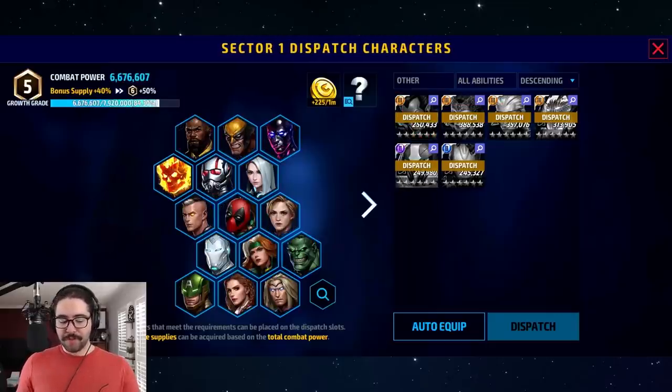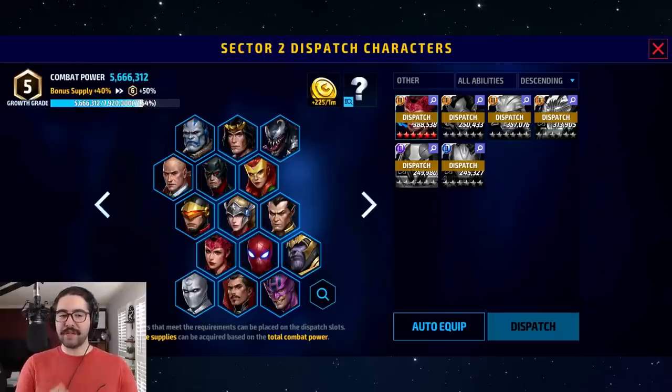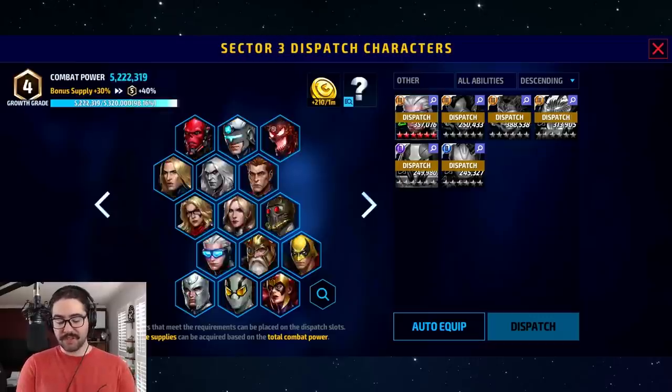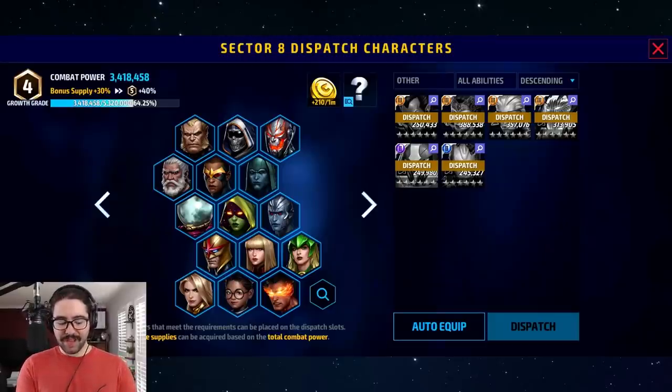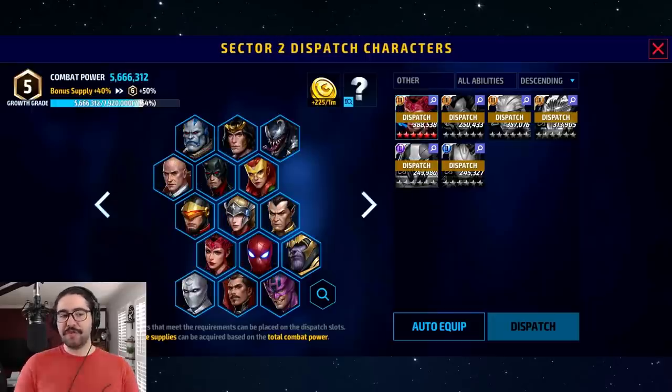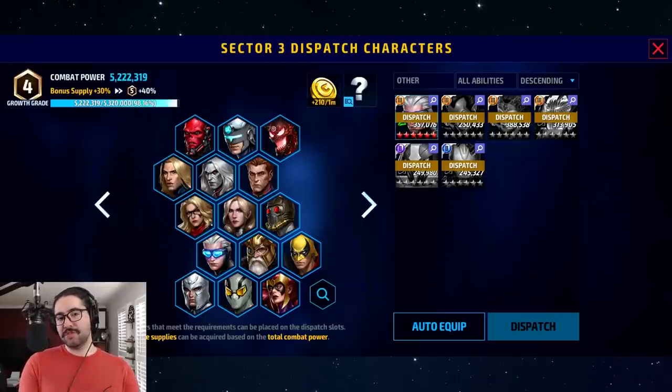I'm dispatching on nine sectors - seven of the nine are in growth grade four. For every player, the vast majority of your dispatches are going to be in the same grade. Technically I'd get a little more rewards if I took characters out of sectors one and two and moved them to sectors where I wanted extra rewards. But it's only a 10% change - bonus supply 30 versus 40 - and it's a hassle. It's only about 15 gold per minute difference, so it's really not worth worrying about.